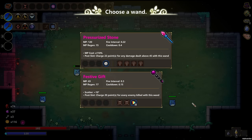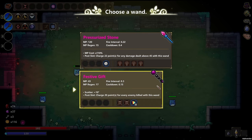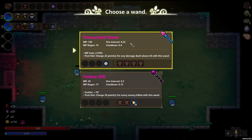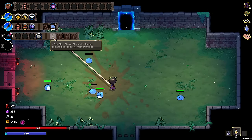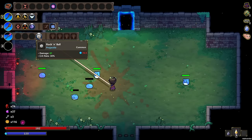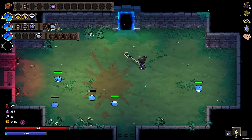Let's see what we get here. A pressurized stone — I don't think I've seen this before. Post slot charge 22 points for any damage dealt above 45. We've seen wands like this before, but festive gift post slot charge 20 points every time an enemy is killed with this wand. Neither of these are great — the cooldown for this is very, very long. The MP is really low on that. I'm going to do this — this is just bad.